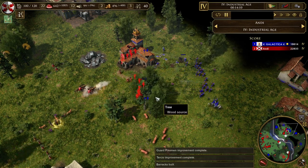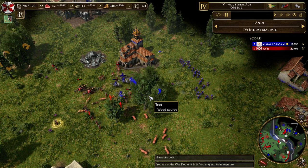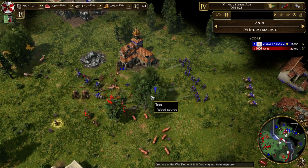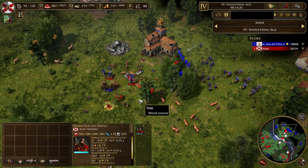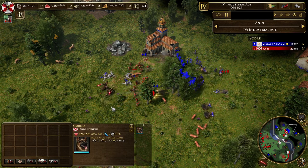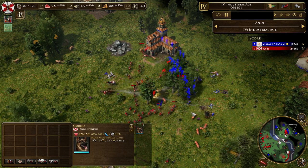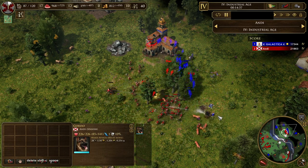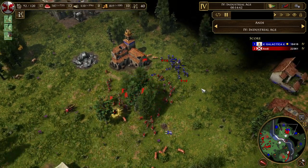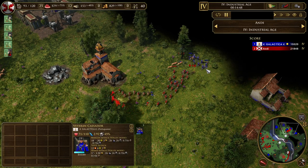Once the pikemen are here, I'm able to deal with cavalry and with buildings that might eventually come. Also, the dogs are ridiculously strong for the cost and they take so much damage — really good. My pikemen are here and they're at guard level, so I should get a clean-up. His micro is pretty good all things considered, and it's very hard to disengage against so many pikemen.